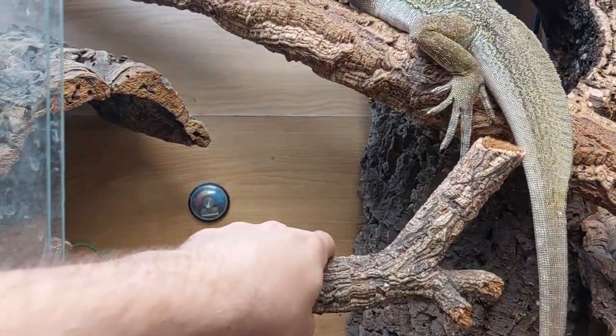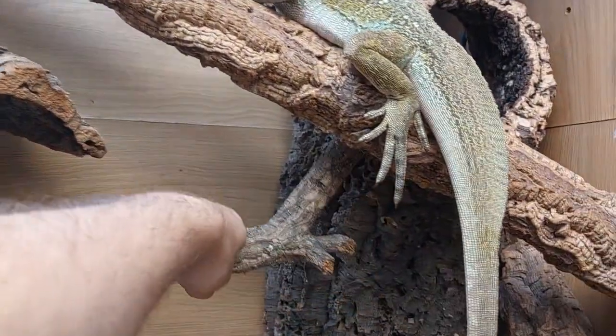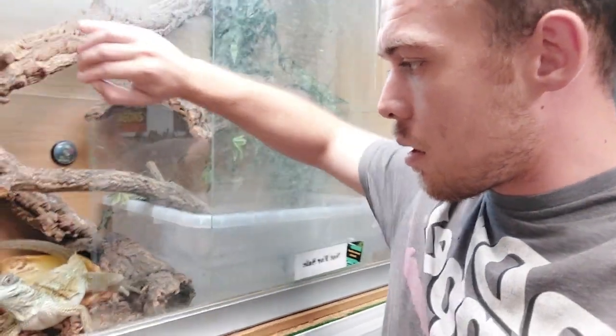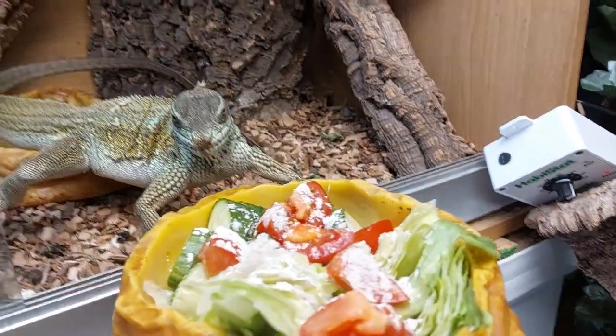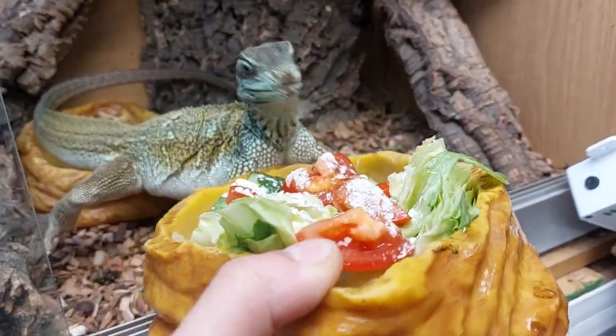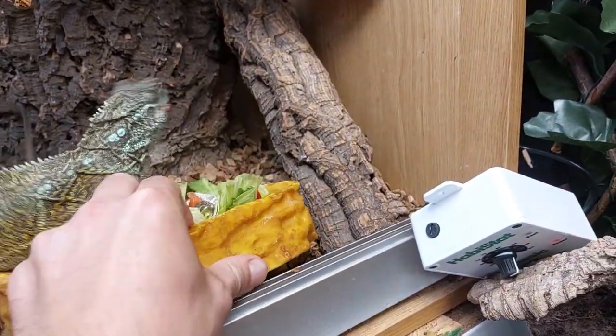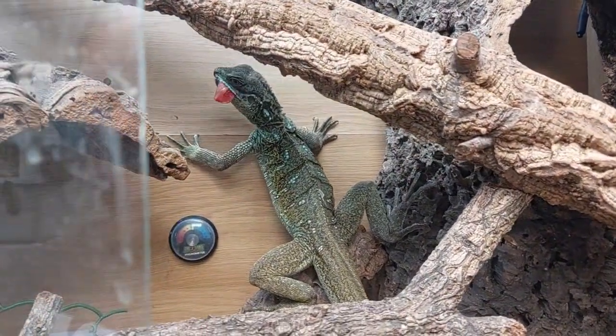We've got our lovely mixed veg - her favourite cucumber and tomato. There we go, she's had a tomato and she's up and she's off - lovely happy lizard! Let me just put the log back in so she can go in the swimming pool. I'll hook that around the back and we're sorted.